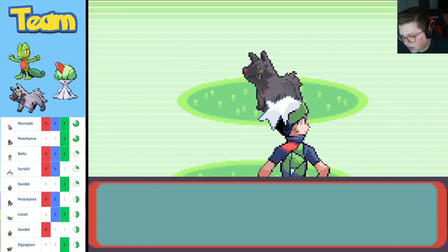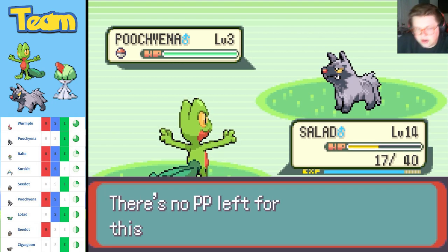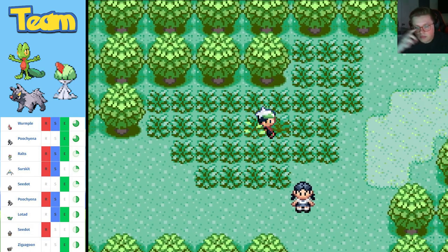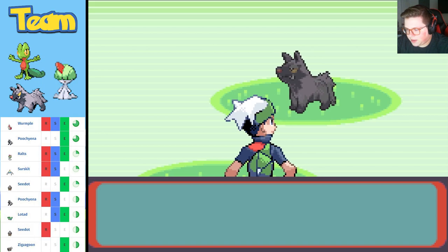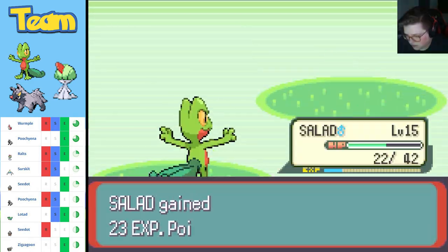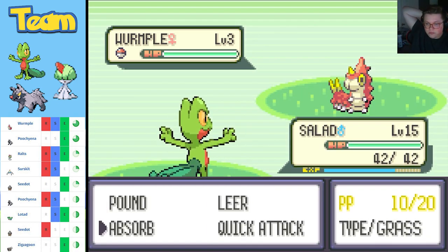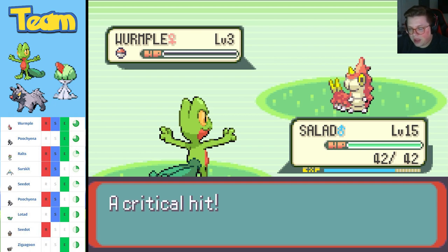There's one more Pokémon I need, and this one is on the same rarity as Ralts. Oh my god, I might have to go into town to get more PP because I ran out of Pound. I'm now strong enough to one-shot most things, which is nice. Hopefully Treecko doesn't evolve — we're not even past the second route. I'm not leaving until I find it. I've almost run out of moves — 30 PP and I've run out, which is crazy.